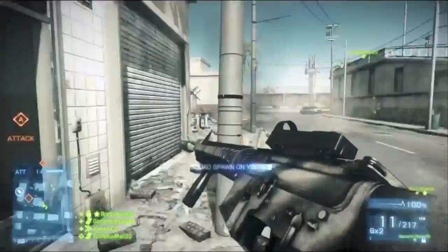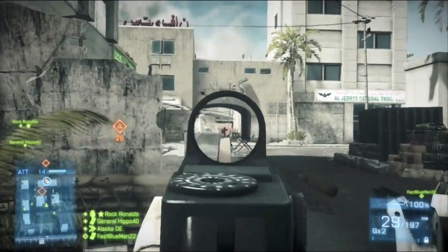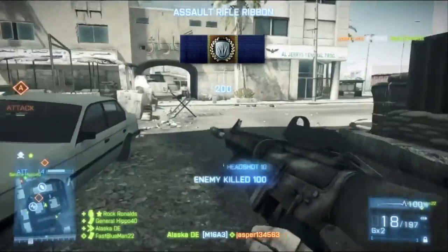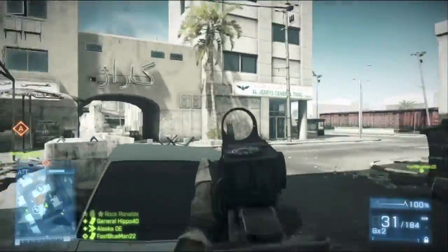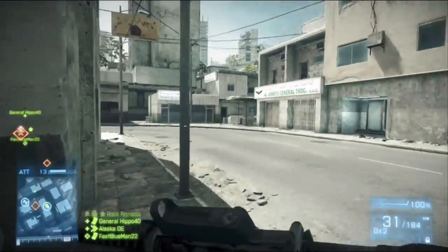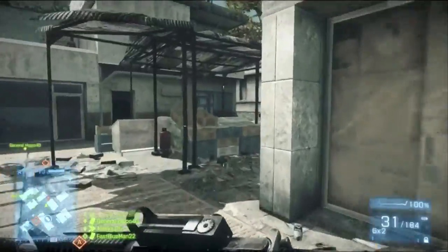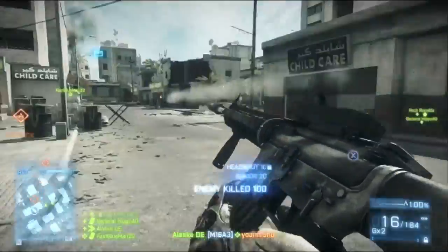The M320 and the MASS launcher have great uses. I know, especially in competitive scrims, there are some times where you actually need those to clear people out of a position to be able to push up. But for the most part, the medpack makes assault an extremely powerful class and you want to be that. You want to own everything you do and everything that is around you. So that is my preferred setup for assault.